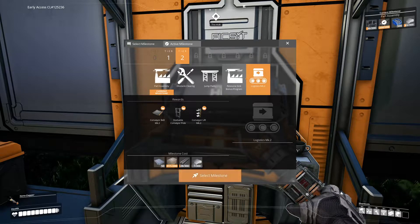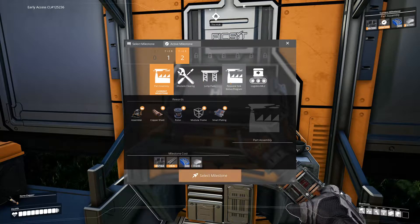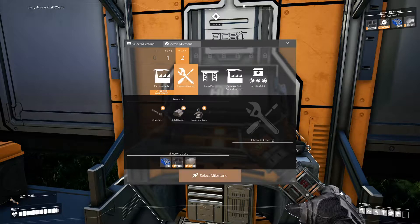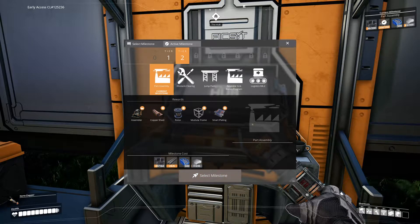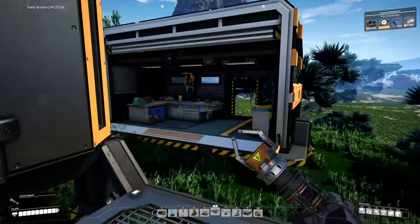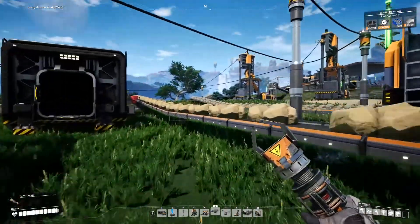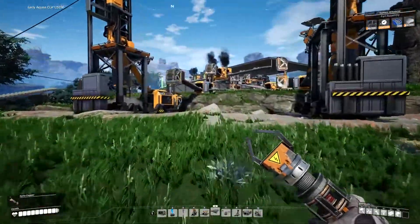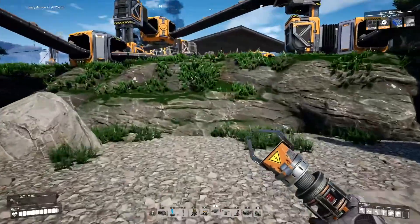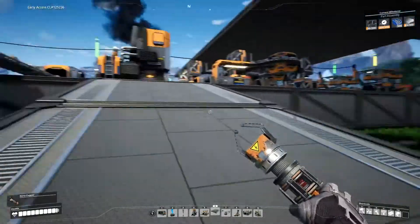In the future there's logistics mark 2 with faster conveyors. I would also like to get to obstacle clearing — sounds nice, cut down trees and stuff. I would like to get to trucks soon so we can start setting up external mines. Let's have a look at the plates as well — how many plates we're getting — so I can at least start rebuilding the factory over here. That was a good jump.